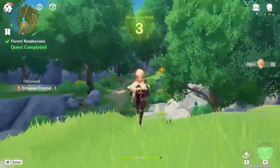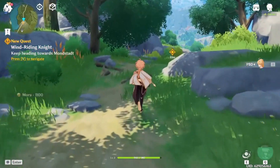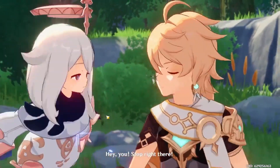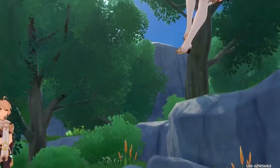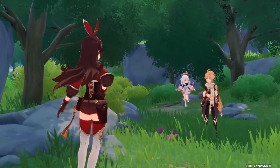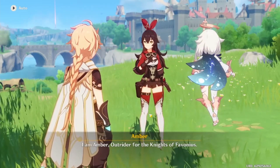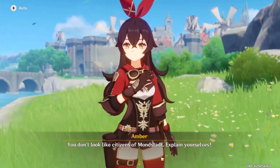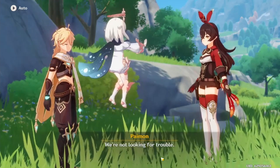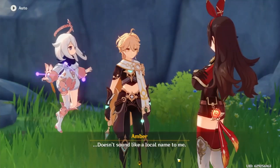Adventure Rank 3. Crimson Crystal. Wind Riding Night — keep heading towards Mondstadt. Who's that? Oh, she looks cool. Oh, she has to do a dramatic roll into a pose. Amber. That's a cool name.